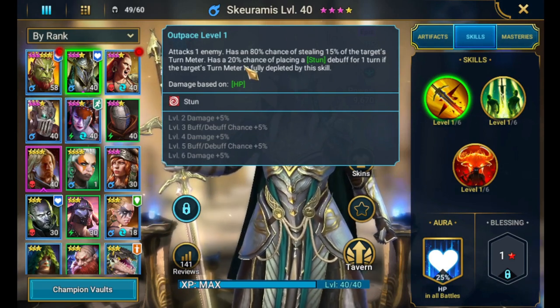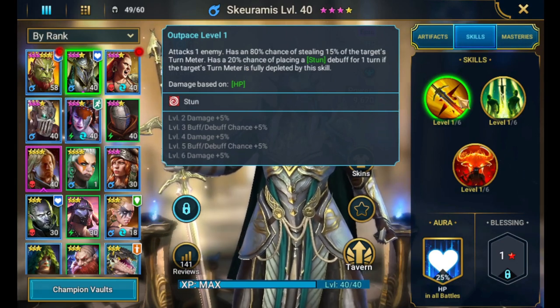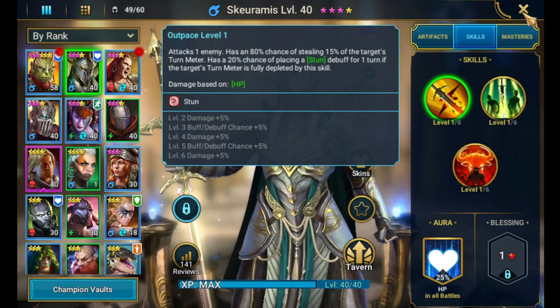So it's 20%, or 30% — and if you get the Eagle Eye mastery for him it goes up to 35% chance to stun. That's some pretty good crowd control.